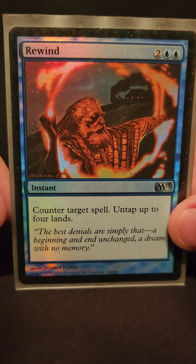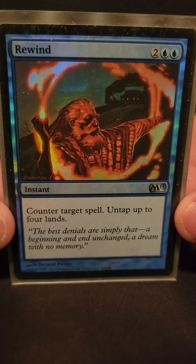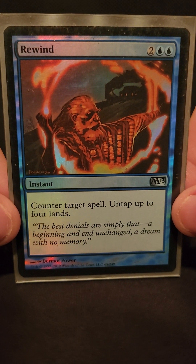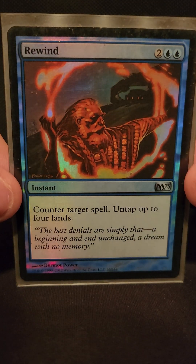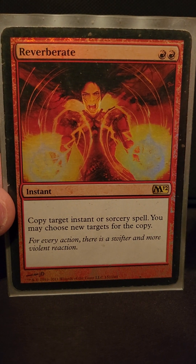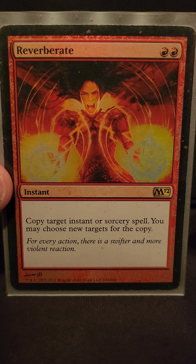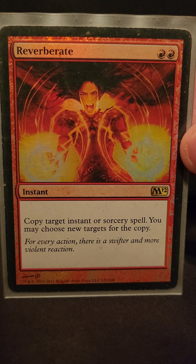Now we get into group play aspects, because it's not always one-sided — sometimes you need to protect the stuff on your board like your artifacts and your Jhoira. So we run some counterspells: Rewind and Reverberate, which is really good for a billion different things. It's basically a group game specialty — if somebody Demonic Tutors, you can Demonic Tutor; if somebody counters a spell, you can counter a spell. It's a fun card.